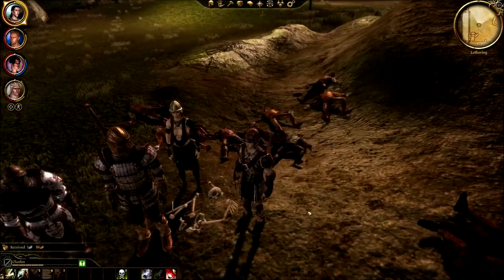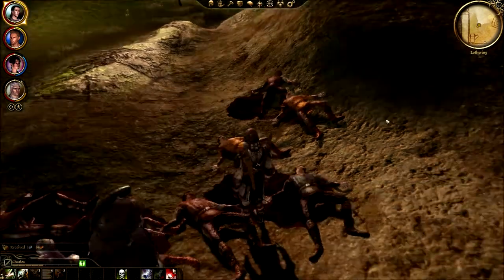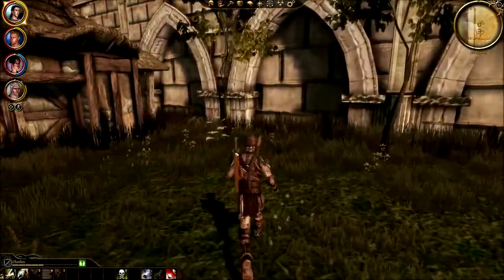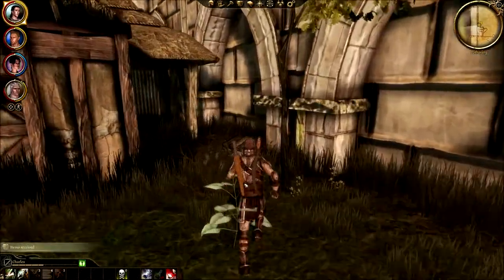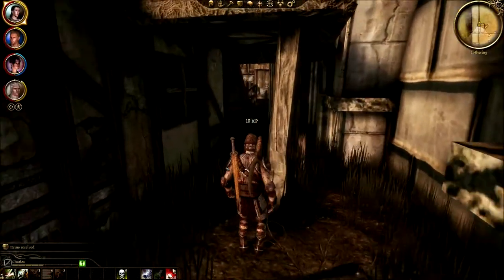We pick up more gold. They don't have much — they are refugees after all, though they were trying to kill us for our gold. I see some shinies — Elfroot and a chest with a Sharp Bow. I'll take the Sharp Bow.